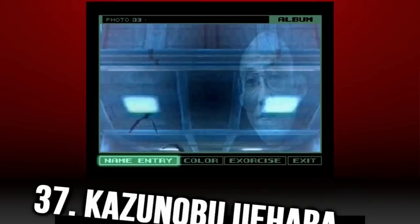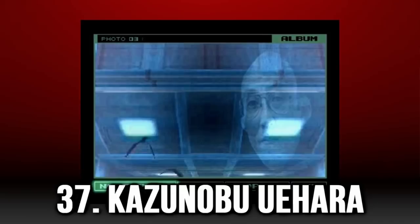Kazunobu Uihara is at the bottom of the cargo elevator chains where you stand at the south end of the elevator, face north, and then take a picture of the first few ceiling lights. Tsui Toyota is on the middle container in the room after you beat Raven, which can be done from any angle.